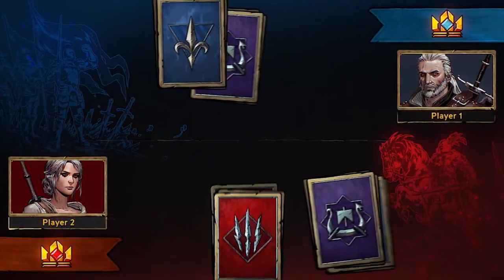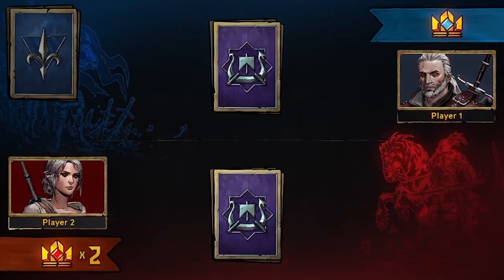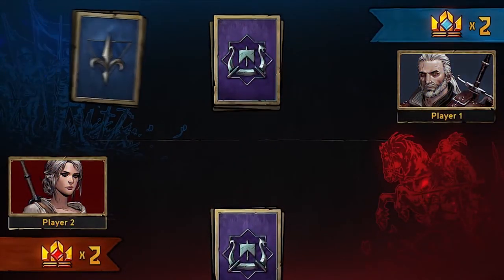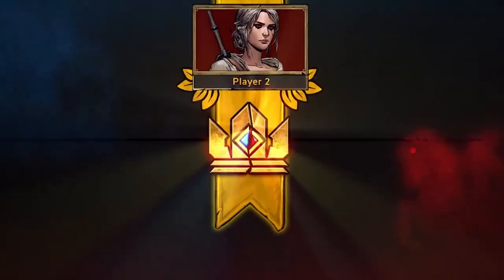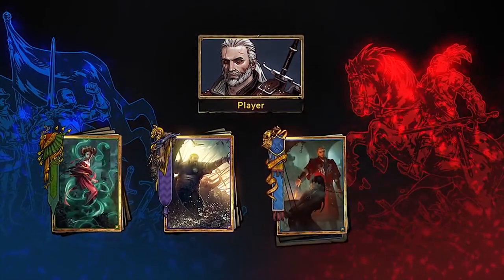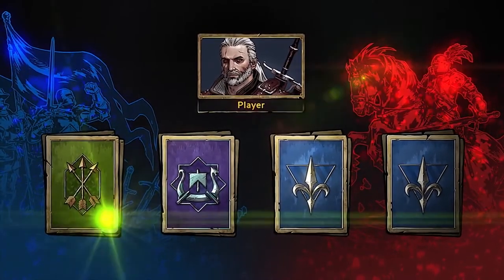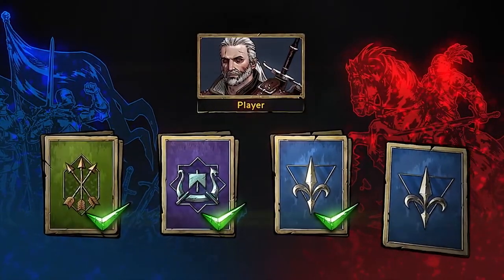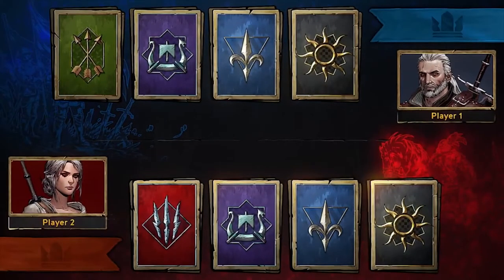Depending on the format of the tournament, there are different strategies to nail down picks and bans. For the rest of the video I'll focus on the Conquest ruleset, since it's the most commonly played in Gwent. Conquest means that you'll bring 4 leaders, you then ban 1 of your opponent's, and then you'll have to win with every one of your leaders. Gwent Challenger did a great explanation of the format and I'll put a link in the description.